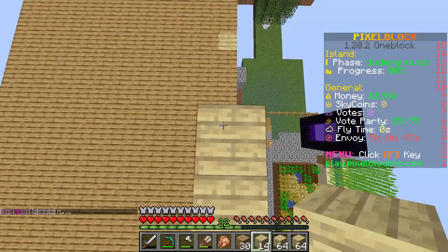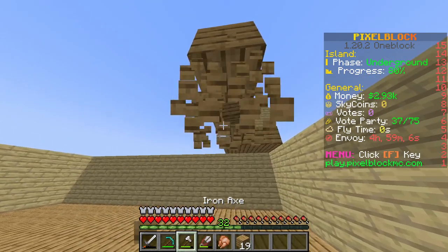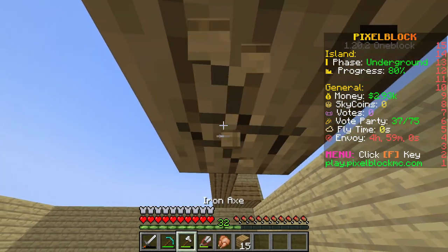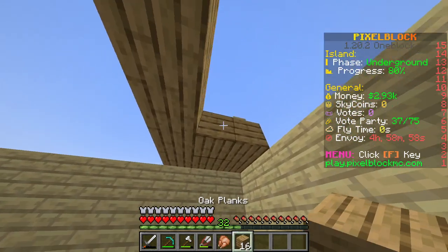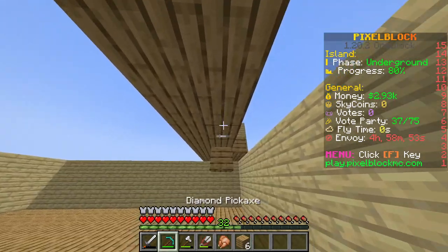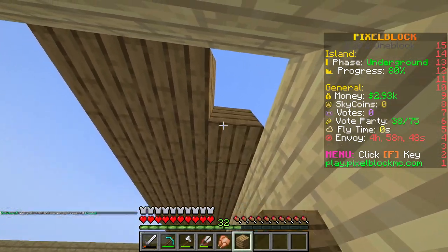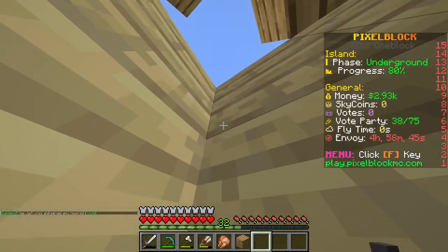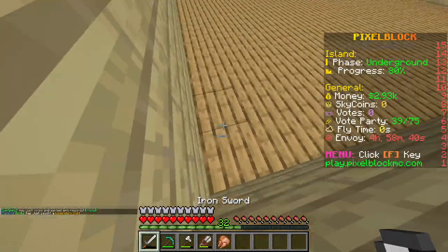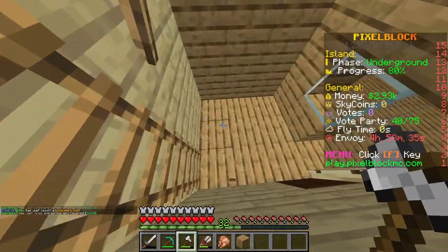Let's just focus on building this house up, let's time-lapse this. So we've built a whole new floor which is probably going to be used for something else. We should probably make this a storage room or a smelting room - what I mean is one room that smelts food or blocks, literally whatever. So let's first put that there.